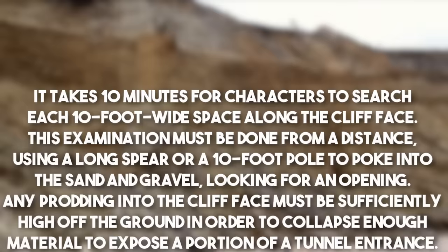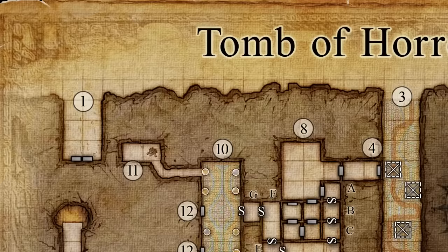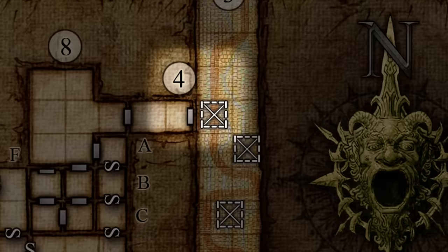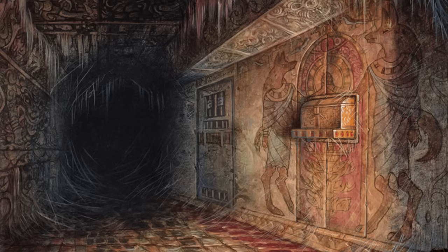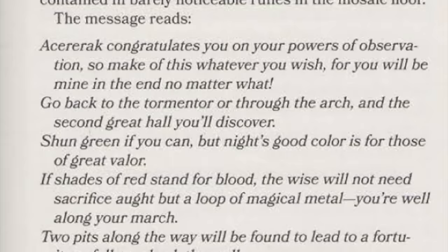It takes 10 minutes for each character to search each 10-foot wide space along the cliff using a long spear or 10-foot pole to poke around the sand and gravel looking for an opening. Once exposed, it takes about an hour to thoroughly clear the passage. There are three different entrances: one is a falling ceiling trap, another is a sliding wall trap, and the middle is the real entrance — a long hallway with floor traps and a chest in the wall on a painted door that is both a trap and a real door.